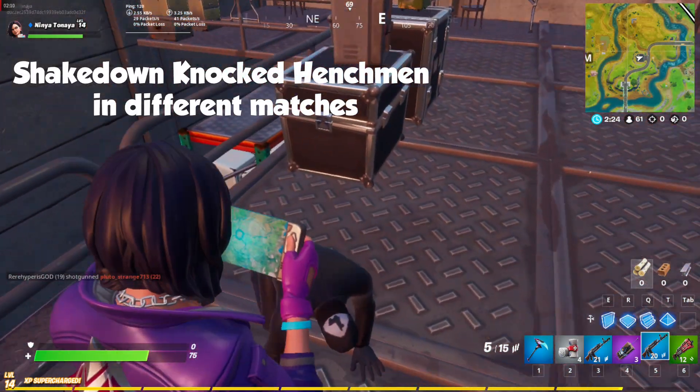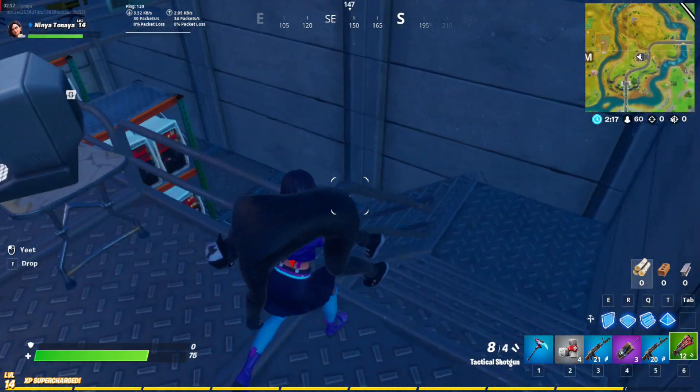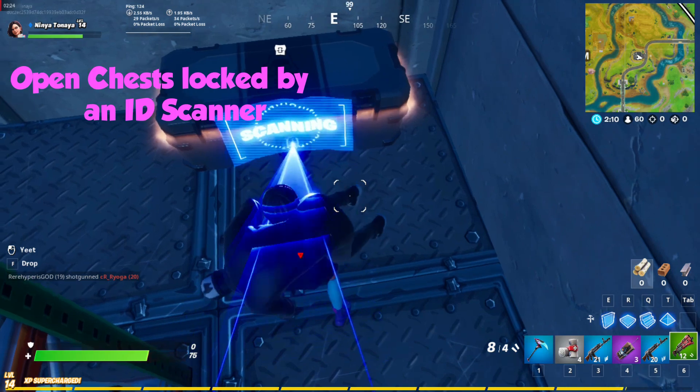So you guys are now safe. That's the time you can shake him off. And then you guys can see there's one chest below. So drag one henchman to open the chest — you need an ID scanner. You just have to present the henchman and it will open.